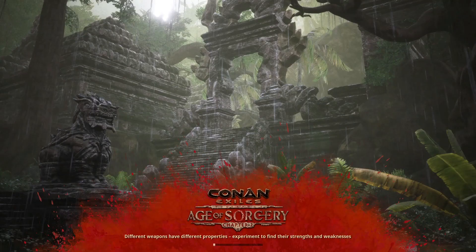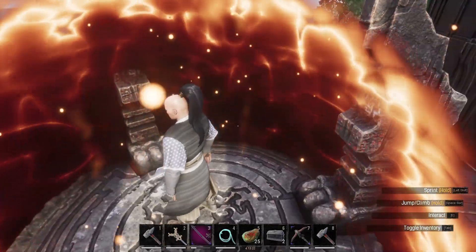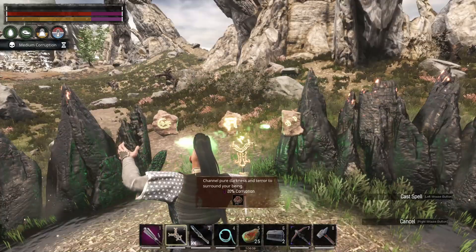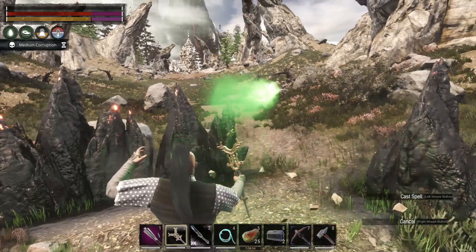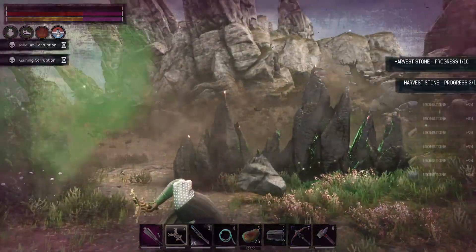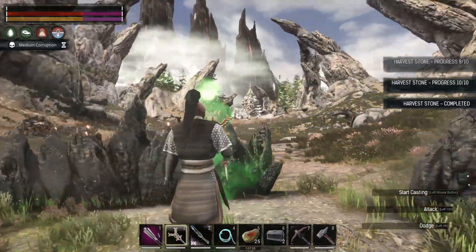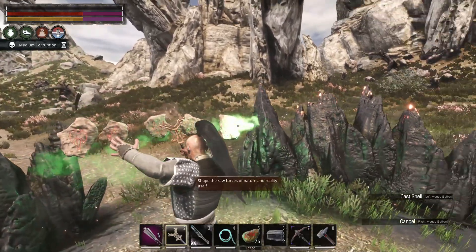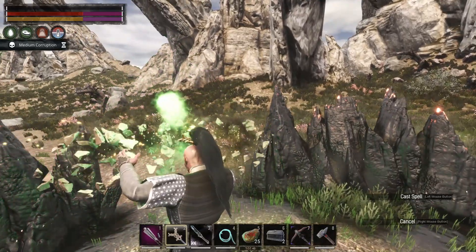Sorcery in Conan Exiles is now quite powerful — probably one of the most powerful ways you can play — so of course it comes at a price. For the weaker spells, you often only need different types of satchels. But for the more powerful spells, you will need to increase your own corruption, and using these spells will also place more corruption on you. Even if you shed your corruption through dancers or brews, you will need a certain level of corruption for stronger spells. You can recognize your corruption level by looking at your health and stamina bars — a purple area opens up in them, reducing your maximum stamina and hit points, so you become a weaker glass cannon but a more powerful sorcerer.